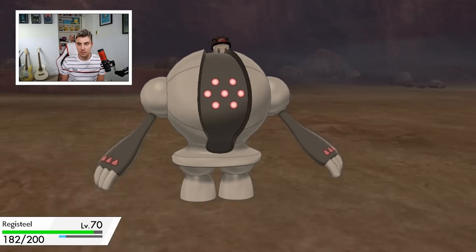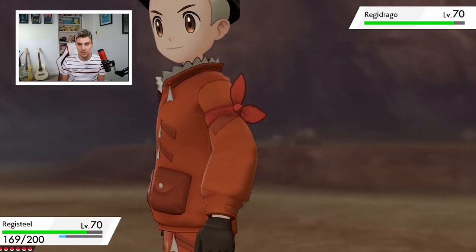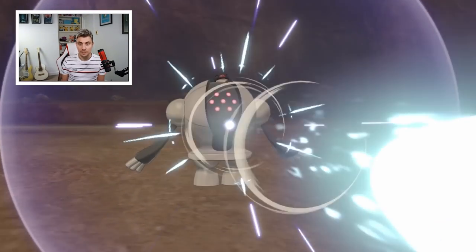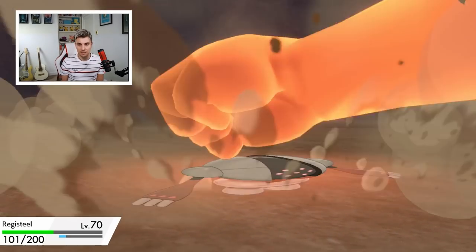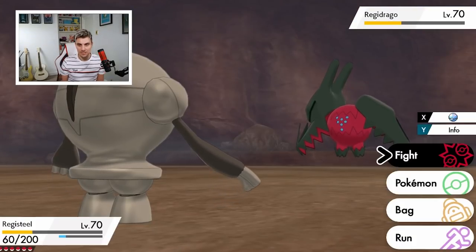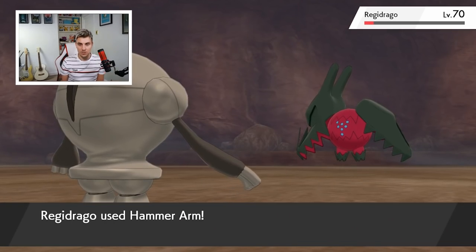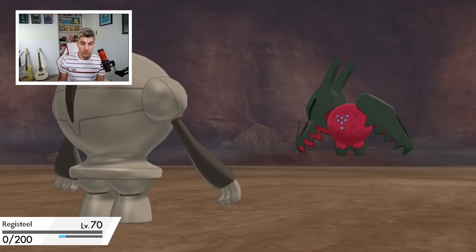Let's go for Heavy Slam — Dragon Claw coming out from Regidrago. Registeel should be in good shape to deal with this one. Flash Cannon goes out — another Dragon Claw, and it's got the ability to boost Dragon-type moves so it's doing hefty damage. It's quite bulky — Registeel isn't the most offensive typing but we manage. Hammer Arm! These new Reggies are going to be very difficult to take down. You really wish you had spare Master Balls here.